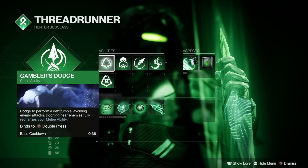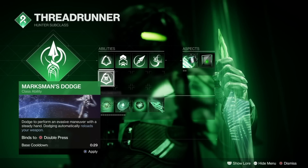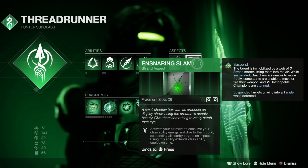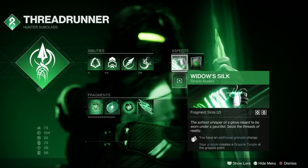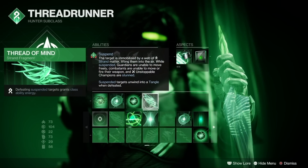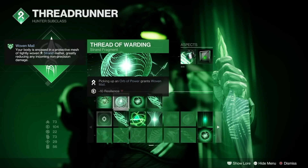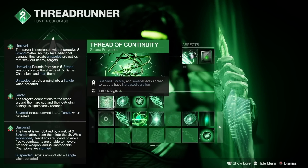I run Gambler's Dodge so that when we start our dodge spam we instantly get back our Threaded Spike melee. We're running Grapple Grenade to take advantage of the double mods. Our first aspect is Ensnaring Slam, which lets you suspend enemies when you dive to the ground using your class ability. Secondly, Widow's Silk lets you have two charges of your grapple grenade. For fragments: Thread of Mind gets our class ability back when we defeat suspended targets; Thread of Generation is a ridiculous fragment that gets your grapple back quickly just by dealing any damage; Thread of Warding gives us Woven Mail and 60% damage resist when we pick up an orb of power; and Thread of Continuity makes the duration of suspend last even longer.